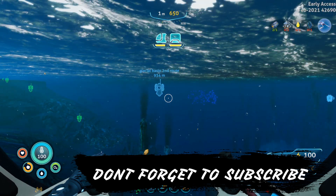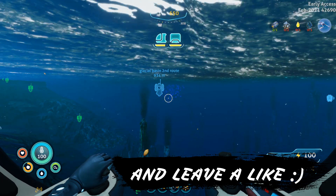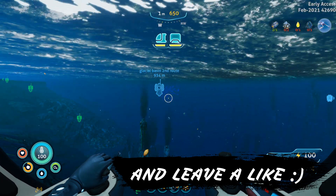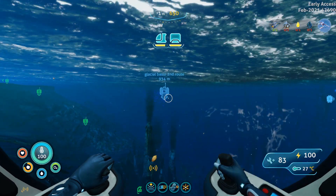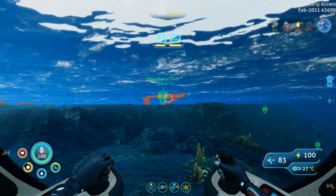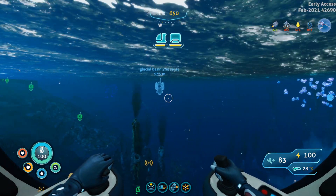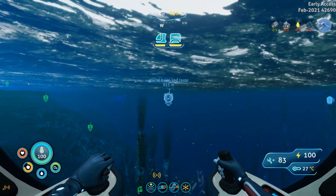Hey everyone, welcome to the channel and welcome to a Below Zero tutorial. Today I'm going to show you how to get to the Glacial Basin. As you guys can see, it's about 930 meters away and we are starting off at the Delta Station dock. We are going in a west direction, about one and a half ticks off of the west.